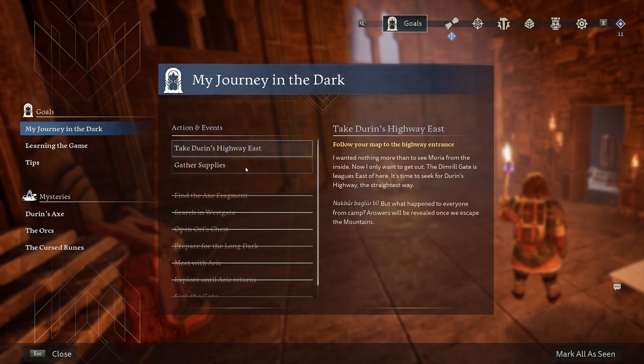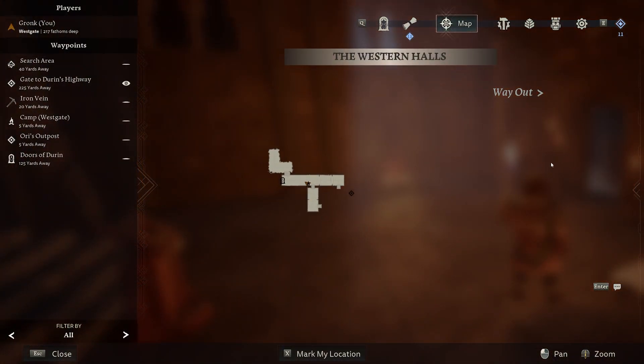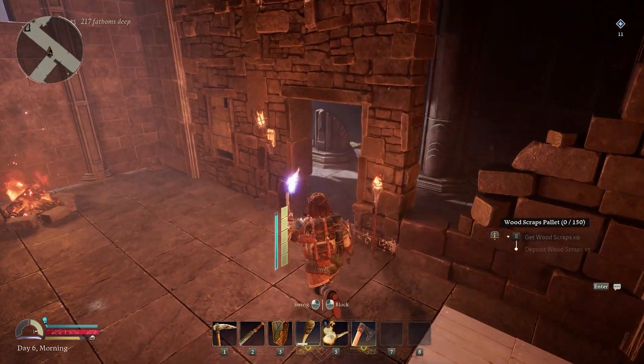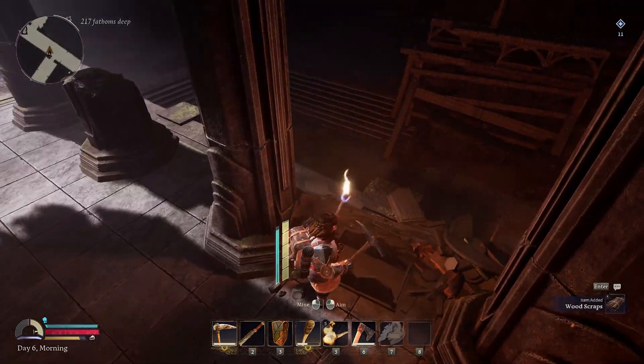My journey in the dark. Take Durin's Highway east and gather supplies. So if we go here — way out. Looks like it wants me to go there. Let's go up here and we'll burrow through there, and continue along. Might work on getting a stack of wood as we go.